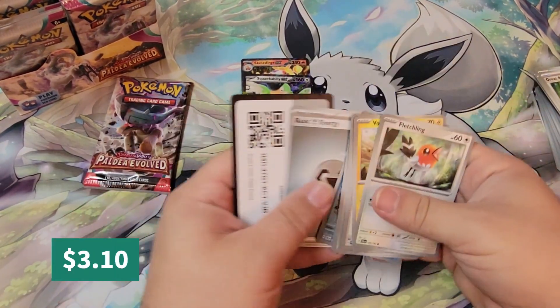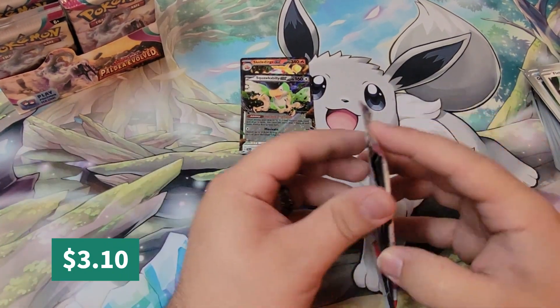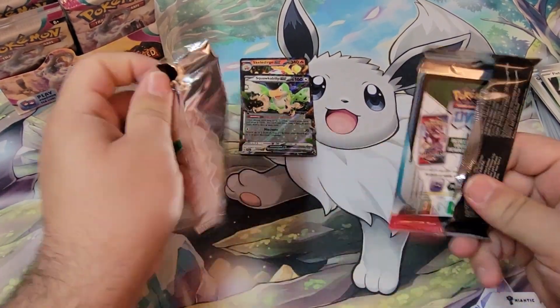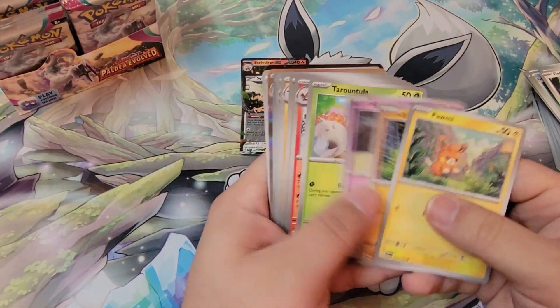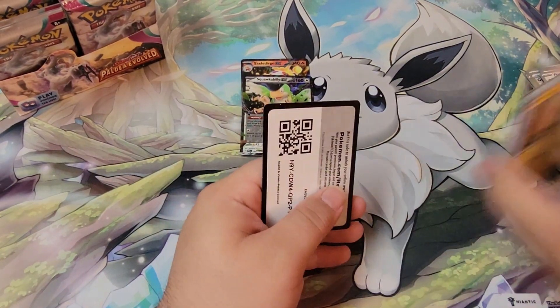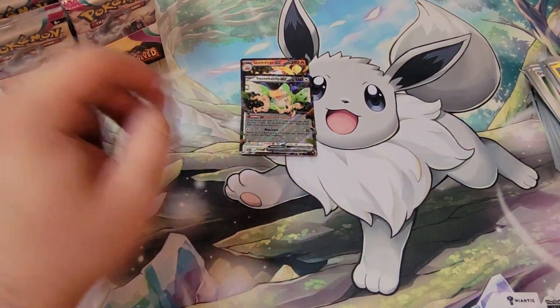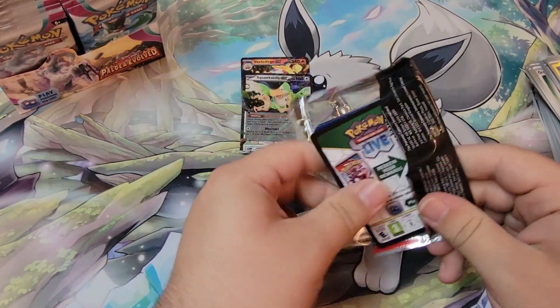We got Squawkbillie EX — I believe that's the last regular EX I needed for the set. He's just been flying around me and finally decided to land. Tinkaton — wow, I said that definitely wrong there. That Pokemon gives me kind of a Mawile vibe a little bit. I don't know why.